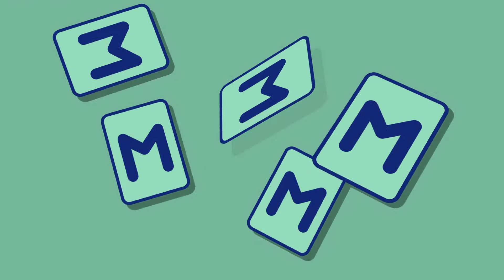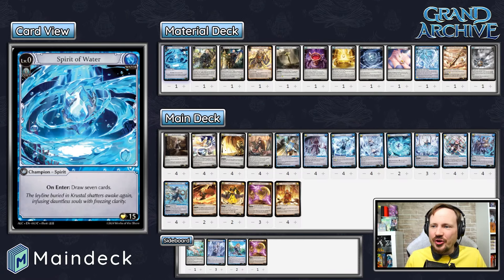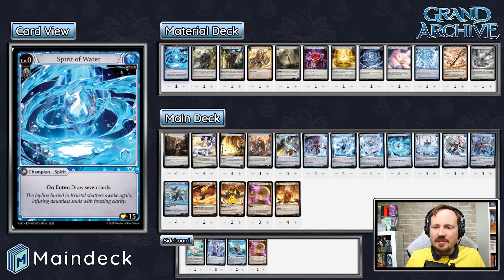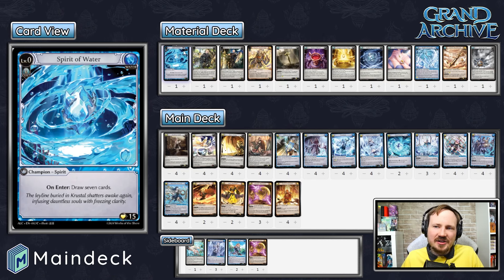Let's go ahead and jump into the deck list right now. We have our Water Tenoris Neos list right in front of you here. This was worked on by Corbin from the Main Deck competitive team, who was tweaking this deck and really enjoyed this late game play style. We've had a ton of fun experimenting and testing against other decks in the meta. We'll go through the material deck, then jump into the main deck and talk about the sideboard as well. The deck list link will be down in the description below.